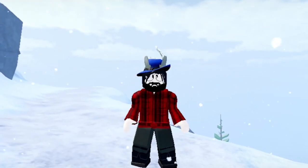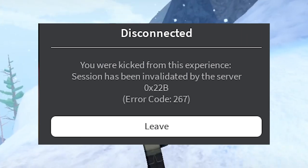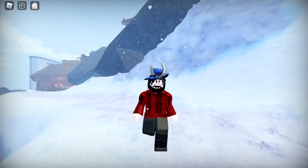In this video I'm going to be showing you this error called 0x22b which kicks you out of World West, and also give you two ways how you can fix it.